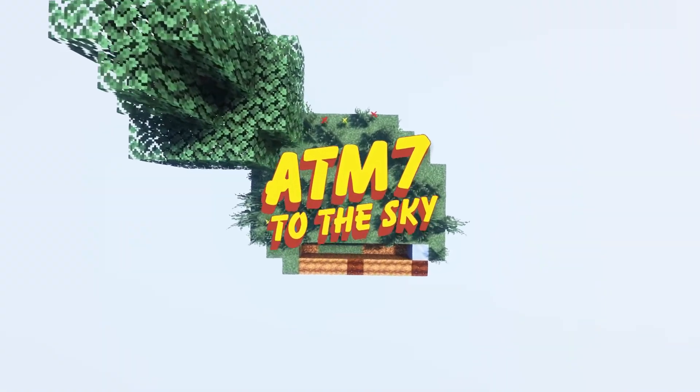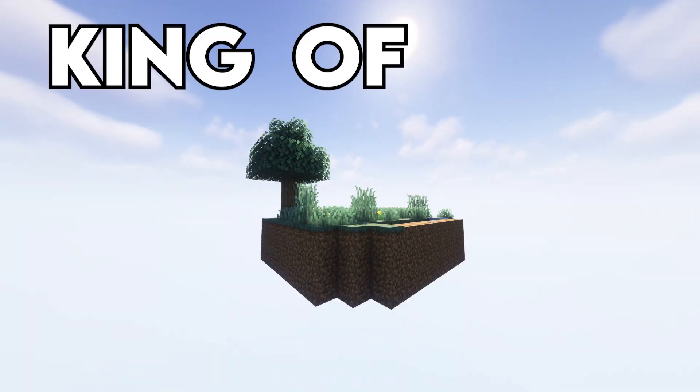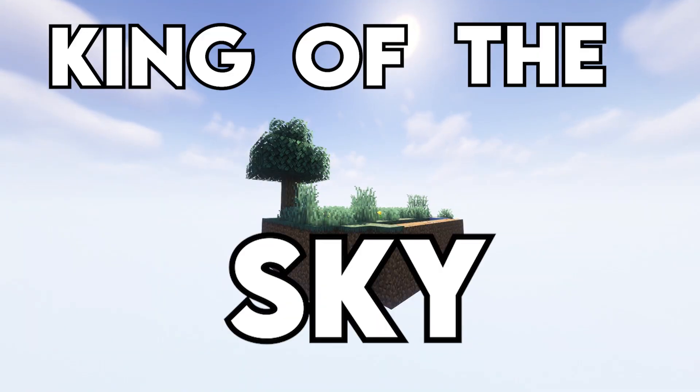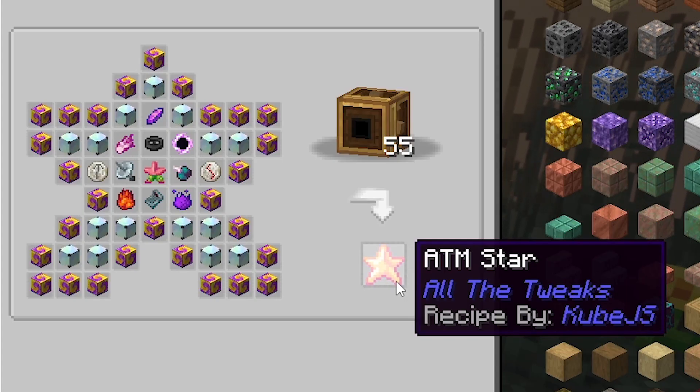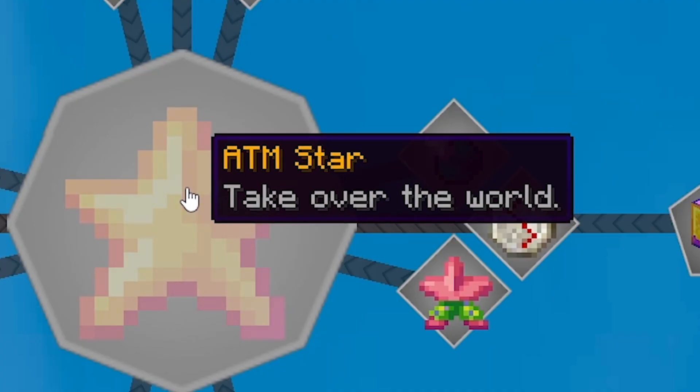All the mods 7 to the sky — a new skyblock that is packed full of mods. I don't just want to exist up here in the sky; I want to be king of the sky. To do this, I need to make the ATM star, the holy grail of the ATM mod packs — something I've never even come close to.